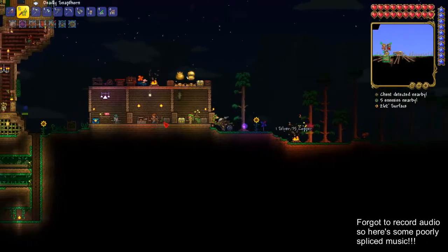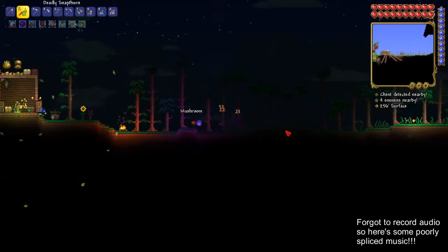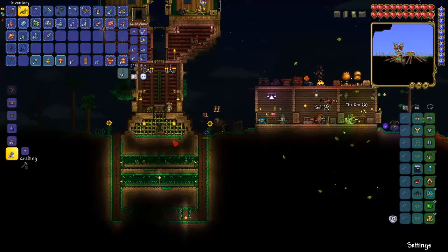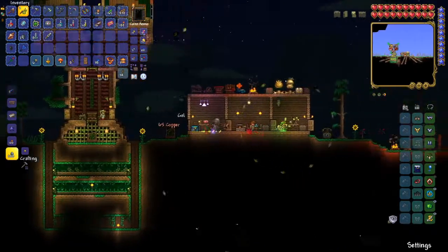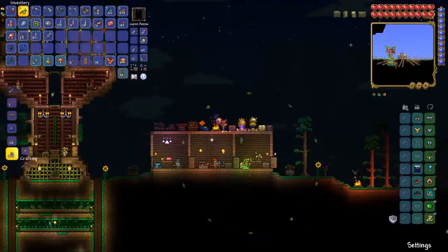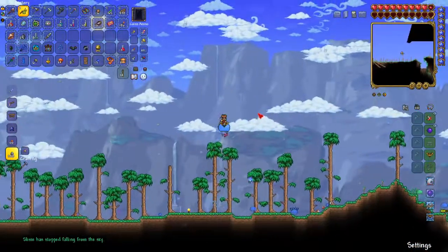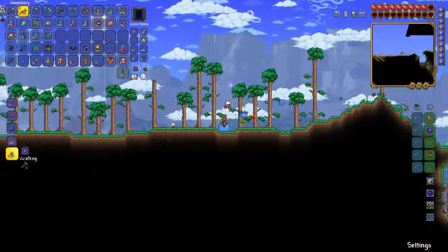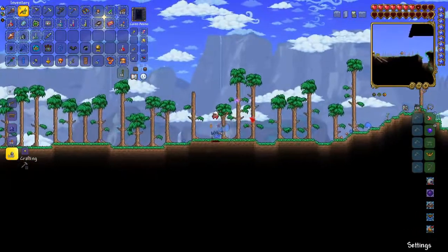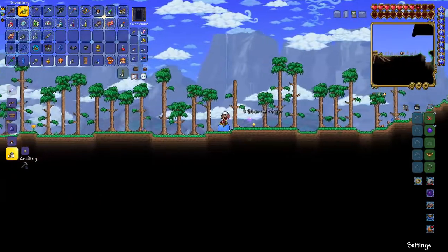I've got a slime rain event — let's see if the Slime King drops the item I wanted. What's it called? Slimy Saddle! That's pretty good — it's helpful for a summoner. It's always helpful to have some mounts. Slimy Saddle! I haven't got the audio on at the moment. This is a good weapon — 40 damage, that's quite a lot.